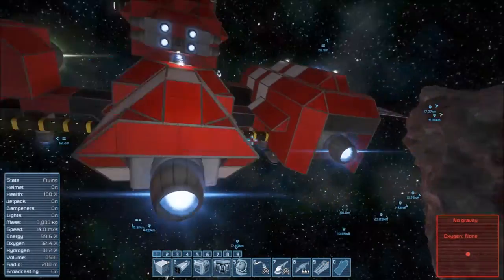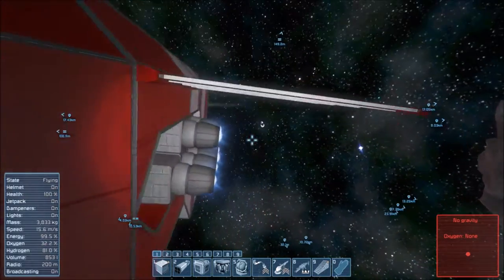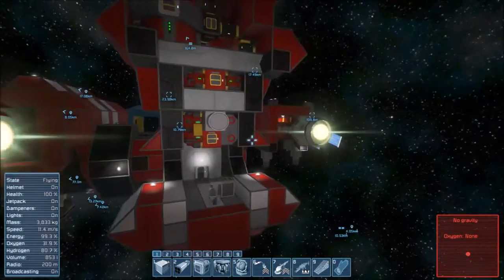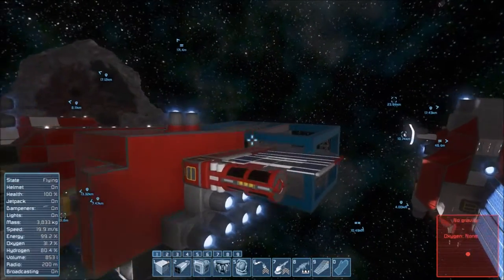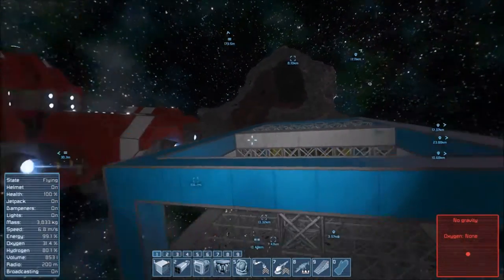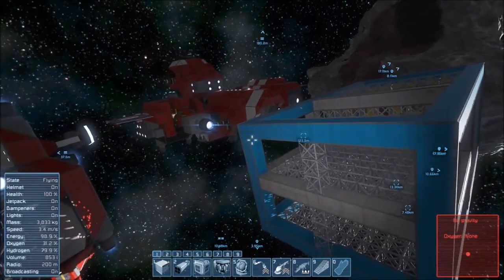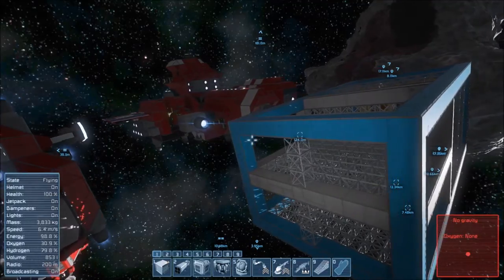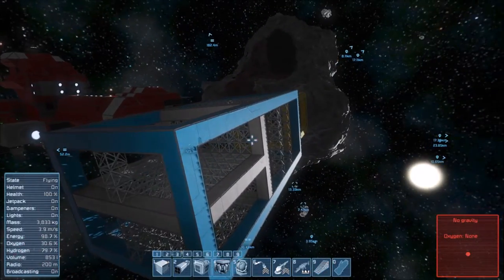Basically this requires around three main ion engines — the large ones — to get it moving, and it would usually have two to slow it down. What I'm going to do is have ion thrusters and hydrogen thrusters on both sides. I can activate the hydrogen thrusters to give it some emergency power; however, that's a limited amount of power available, so I'll have to look out for that.